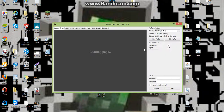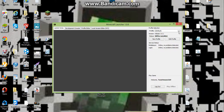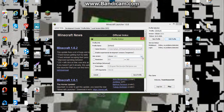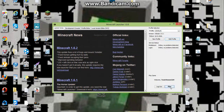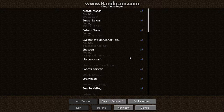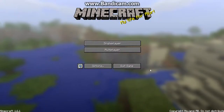What you're going to do is open up the Minecraft Launcher, click Edit Profile, then go to Use Version and select release 1.6.1. Click Save, then Play, and now Minecraft will open in 1.6.1. There you have it.